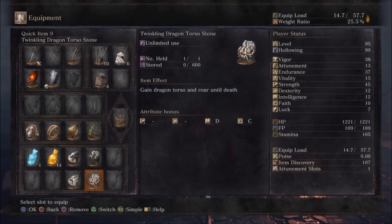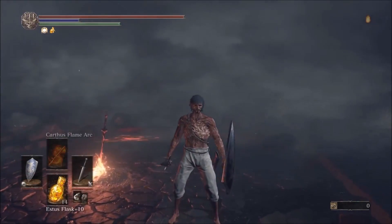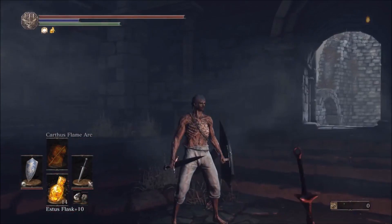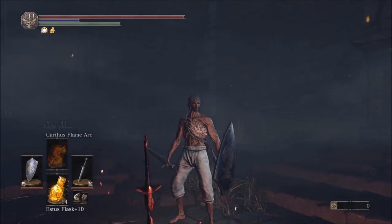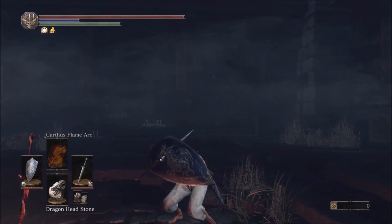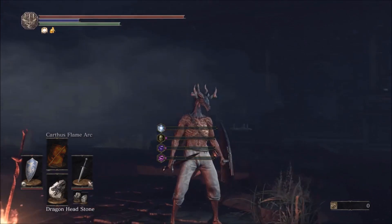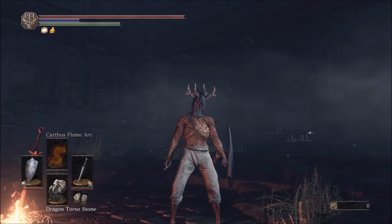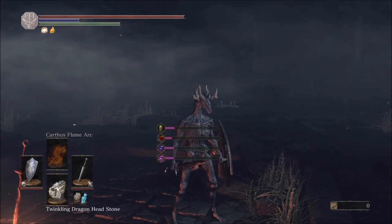The reason why I took my armor off is because you need to have your armor completely off in order to activate the dragon. So once everything is off and you've put the 4 stones in your quick item slots, go ahead and switch over to the dragon head stone and hit square. You will then gain the head of the dragon. Now do the dragon torso stone, hit square, and there's the full body.